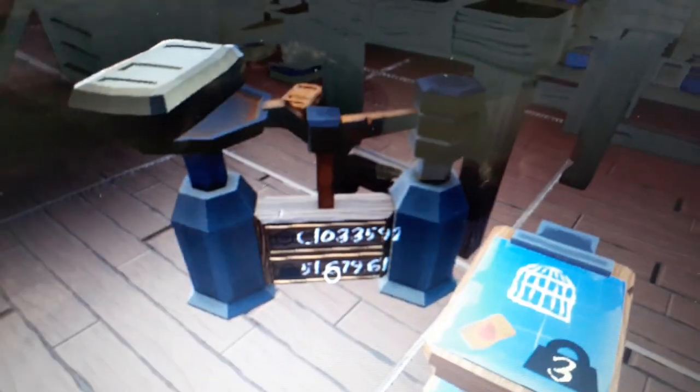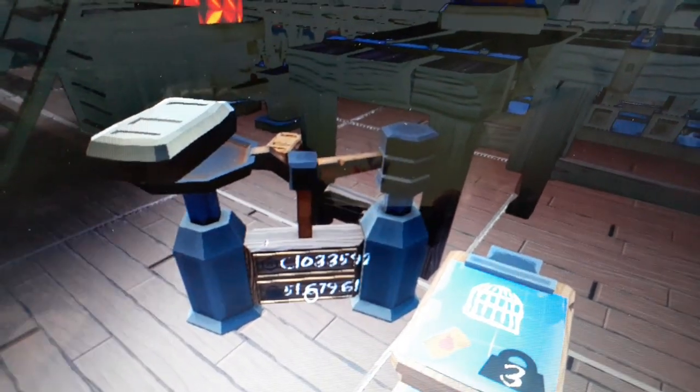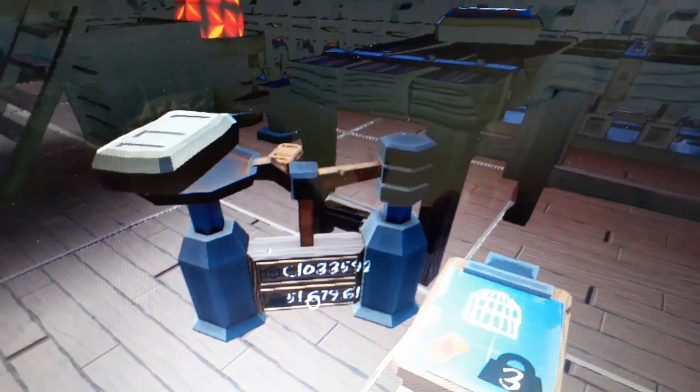The writing for the values on those two indicators is going off the area it's intended to be on and onto the rest of the weighing scales. That is going to be a nuisance to read later on. I'm not quite sure what to suggest to help fix that, because making the numbers smaller is just going to make it harder to read.